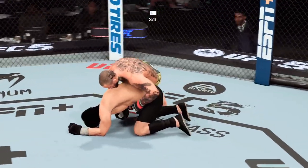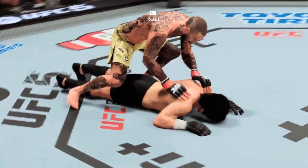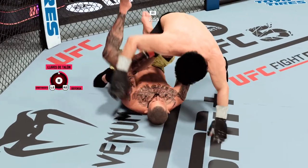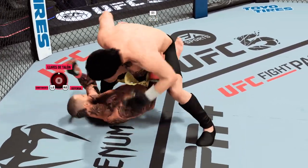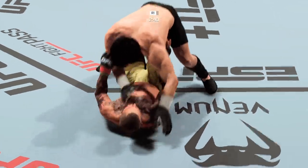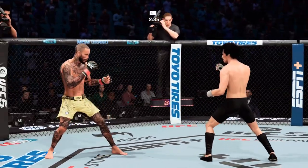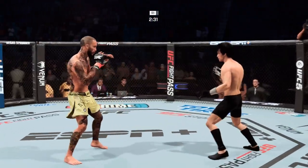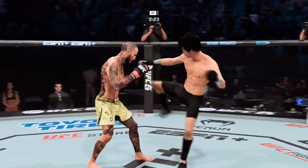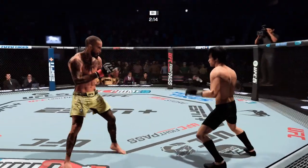Nicely done with the trip there. He continues to manhandle him on the ground — under the neck, and now he flattens him out. A couple of hooks and this could be trouble. Look at all that hip pressure he has into his opponent's back — now he'll start to rain down brutal ground and pound. You better intelligently defend here, this could be the beginning of the end. He needs to take his time, don't rush, be patient. In that patience you'll find the punch or kick that will put your opponent out. He can't get too excited — he's got to take his time.